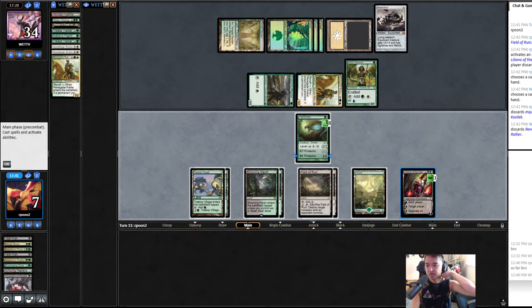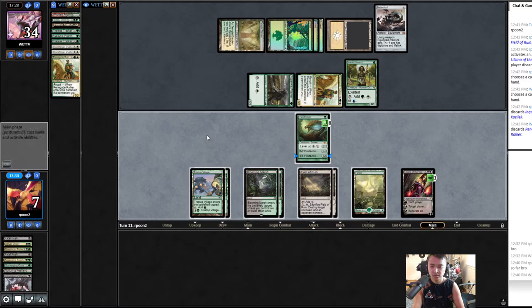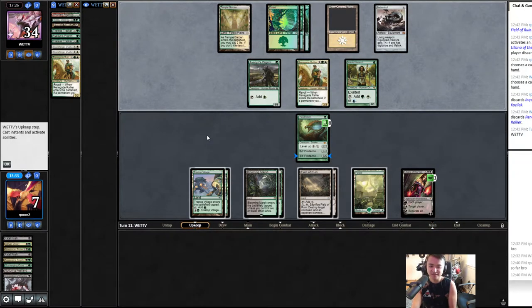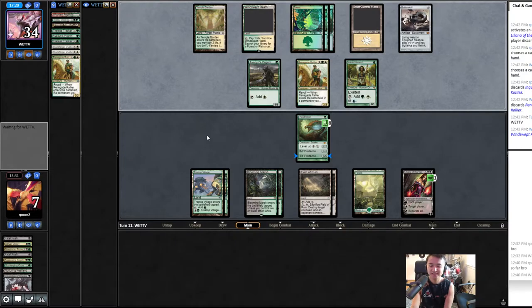It's a Renegade — okay, we hold up. We still have mana for both Treetops. Lily is such a hassle for them — 'gotta get rid of it, gotta get rid of it.' Finally — I got so much value out of it. Asymmetrical discard, like three or four times. It's such a crazy card.